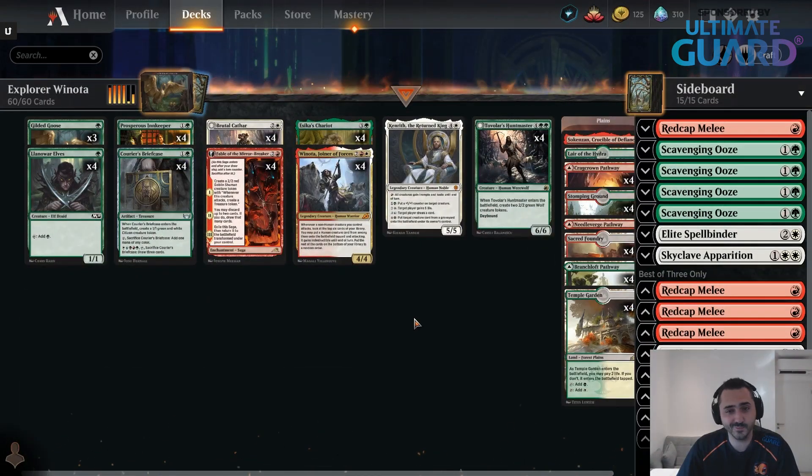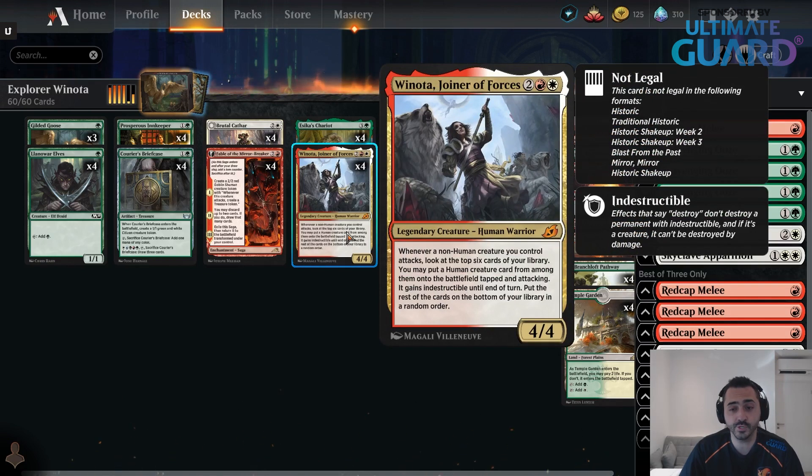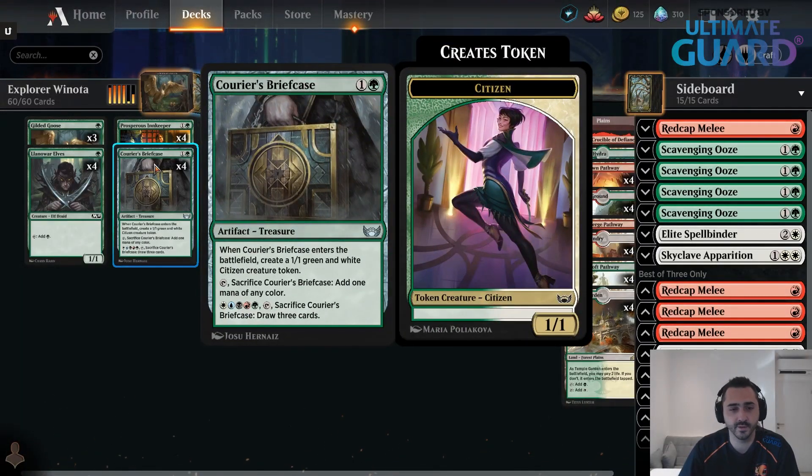This deck only really plays one way, doesn't really have a plan B. Your plan is to just play a bunch of mana-producing creatures and then drop Winota and get a bunch of free triggers. If you attack with a non-human creature, you get a spin-the-wheel trigger — you look at the top six cards and you put a human from those into play attacking and with Indestructible.